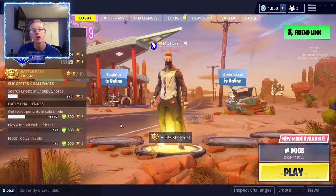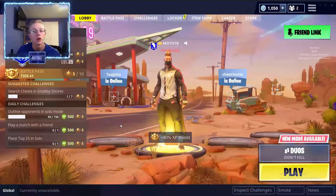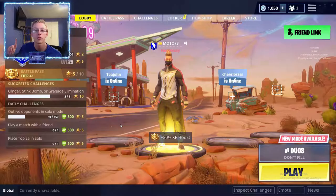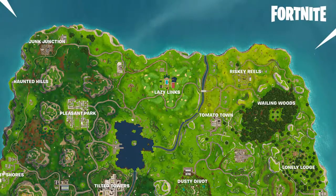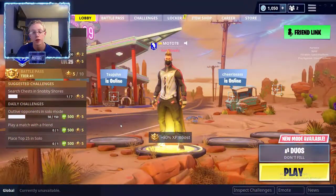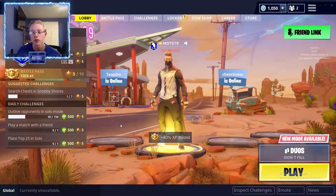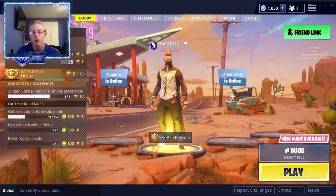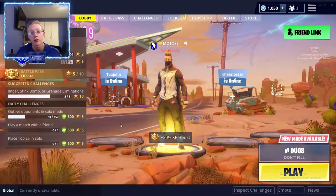There are three completely different and new locations so far. Starting off with Lazy Links, which has replaced Anarchy Acres, and it's like a country club now. It's got a golf course, swimming pool, lounge area — pretty much everything a normal country club has, and a diner.